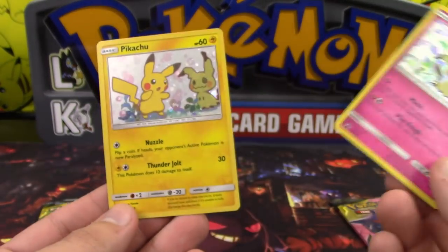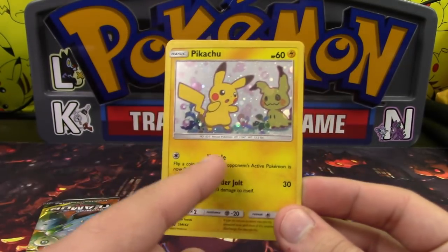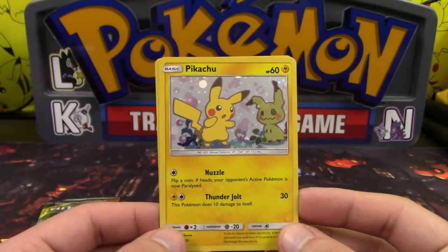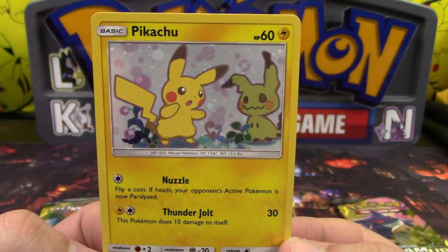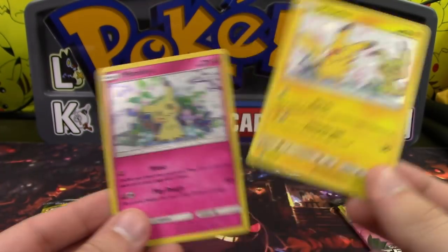So our promos here are Mimikyu and Pikachu. Pikachu's got Nuzzle, which actually has a bit of an archetype behind it now, so that's pretty cool. Thunderjolt does 30 and does 10 to itself — that's lame — but it's really just another Nuzzle Pokemon. Look at that artwork though: Pikachu with the Mimikyu in the shadow. That looks adorable. The Mimikyu especially, but they both look adorable.